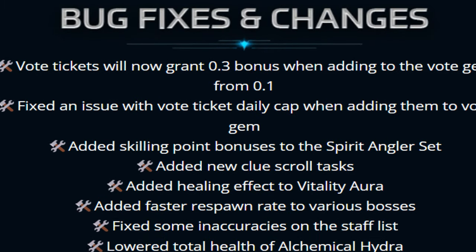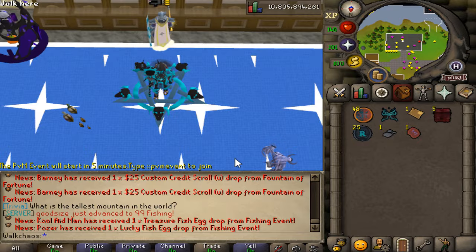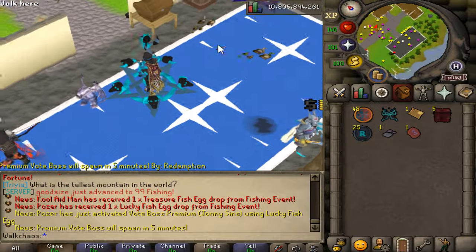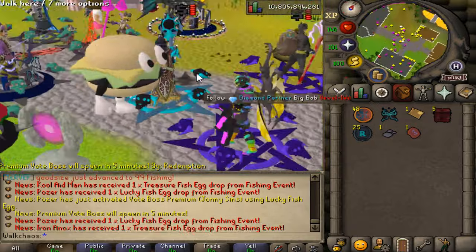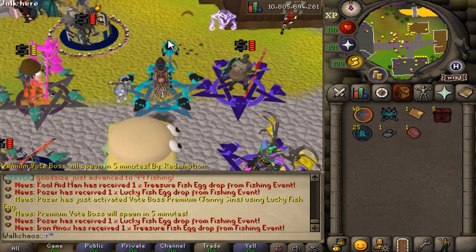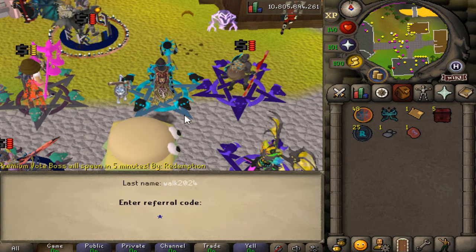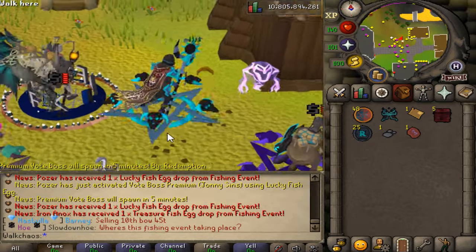A bunch of bug fixes and changes round out this update — absolutely amazing work once again. I hope you guys enjoyed this update showcase on Redemption, the number one custom RSPS. Join with the links down below, hundreds of players online every single day. Don't forget to claim the RAF code WALK2024 when you log in for your free starter pack, and make sure to enter the giveaway. See you online!